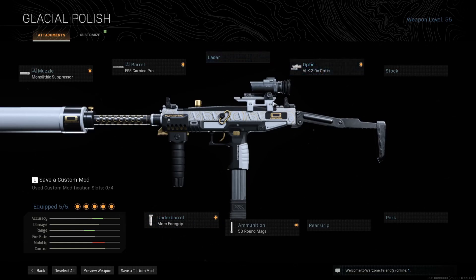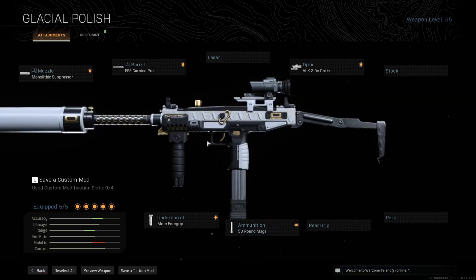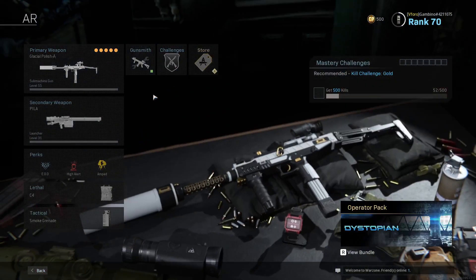I don't really like the sight on this gun so I go with this sight and it increases your accuracy. This makes the gun much more accurate and you got the 50 round mags. Overall this is a really good class. You could go with the laser if you want but I don't really think it needs it, because it already is a really good ADS.